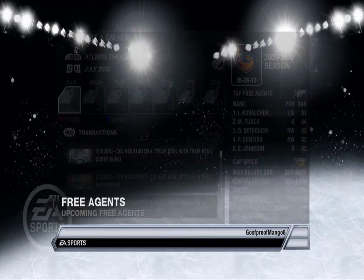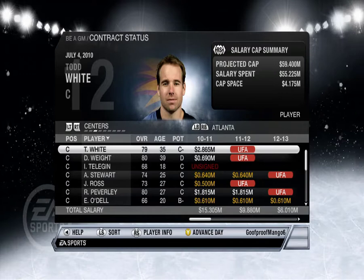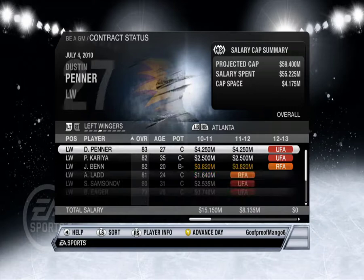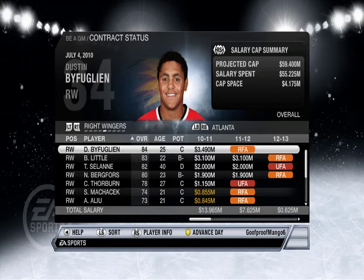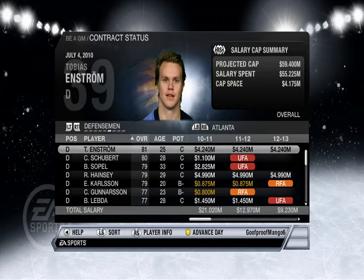I'd like to see what our team looks like. Contracts, all skaters — let me go to centers. So by overall: Nick Antropov, Rich Peverley, Doug White, and Todd White — that's pretty terrible, but whatever. For left wings we've got Dustin Penner, Paul Korea, Jamie Benn, Andrew Ladd, oh yeah Sergei Samsonov — we've got like a million left wingers.